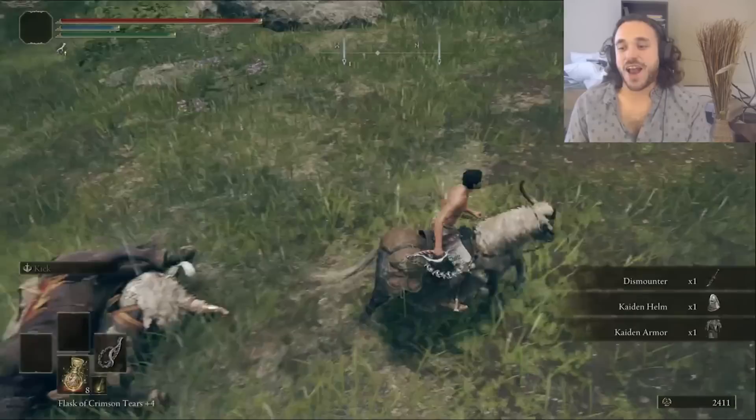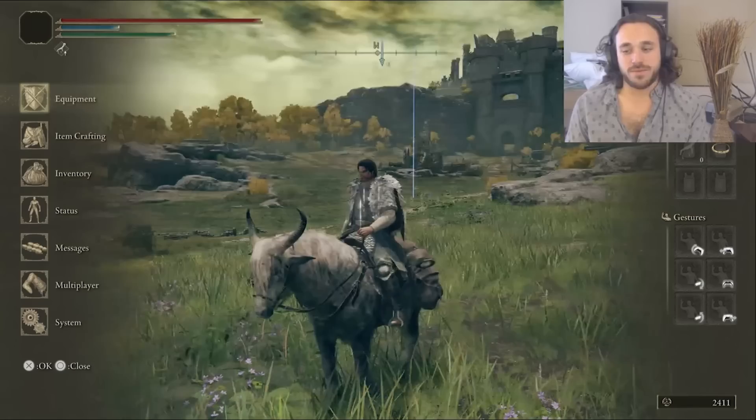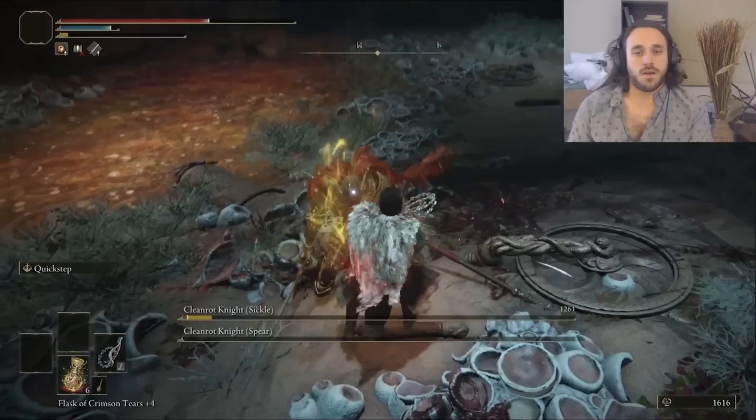That's pretty average luck — it's a 1 in 33 chance, and that's a statistical rule that you'll get it one number after the average. For more information, Google 'Nidoking rule 34' on your work computer. For more early errands: the Poop Cave and the Cleanrot Knights. Since we have the early vigor, we do fine. The whip even hits both of them in one swing sometimes. That's pretty fun.